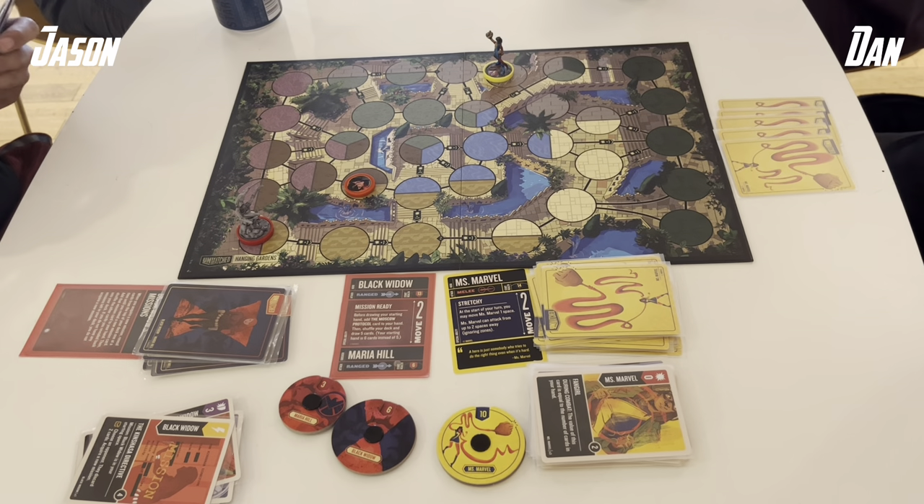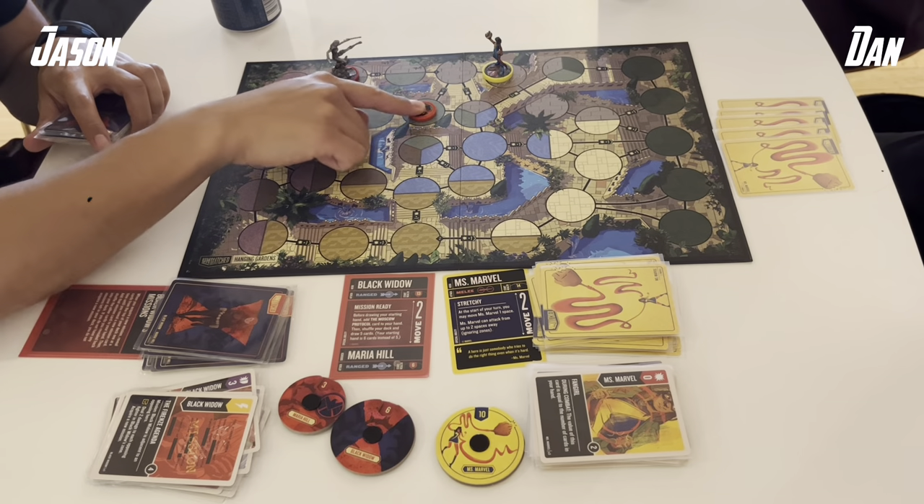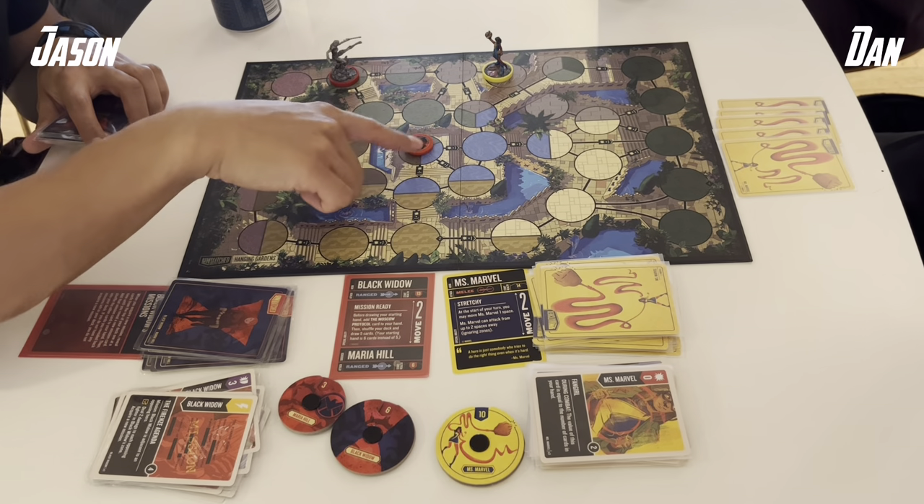Ms. Marvel will dance back over to her starting space, potentially to defend it. I'm not sure there's too many things I can do to take advantage of this — she's in specifically a single zone space, so it's quite hard for me to get in to be able to shoot her.